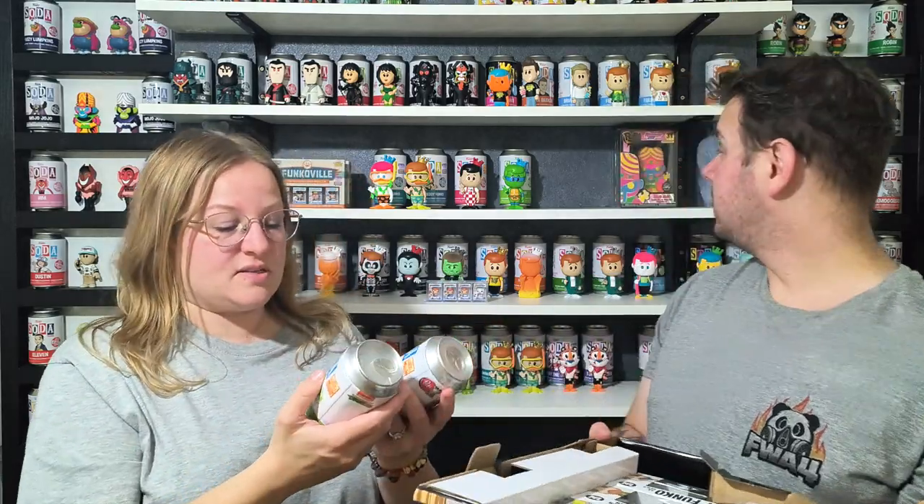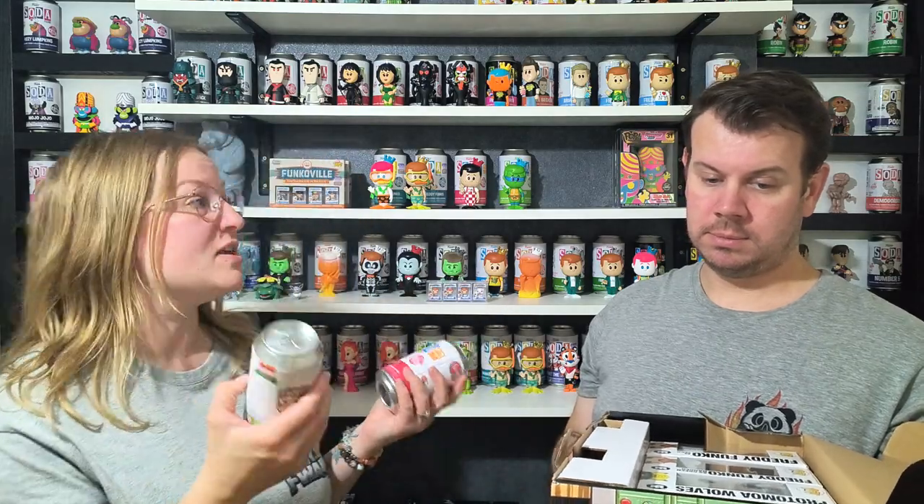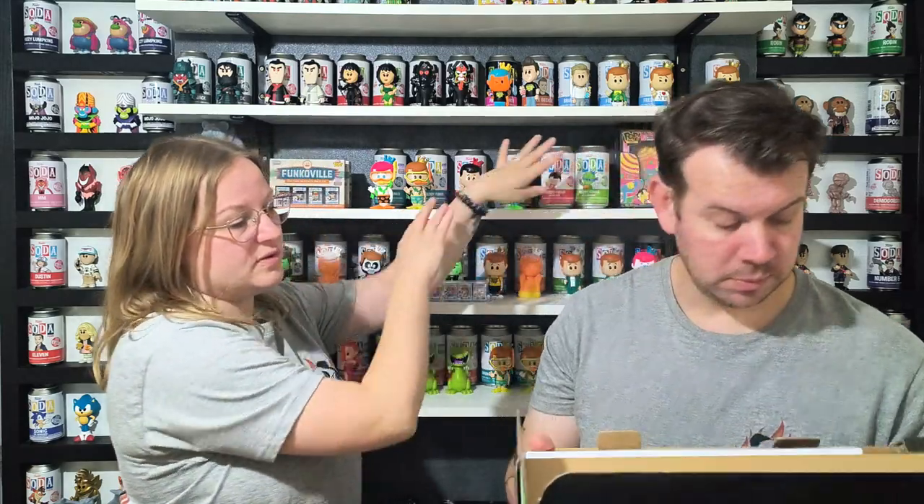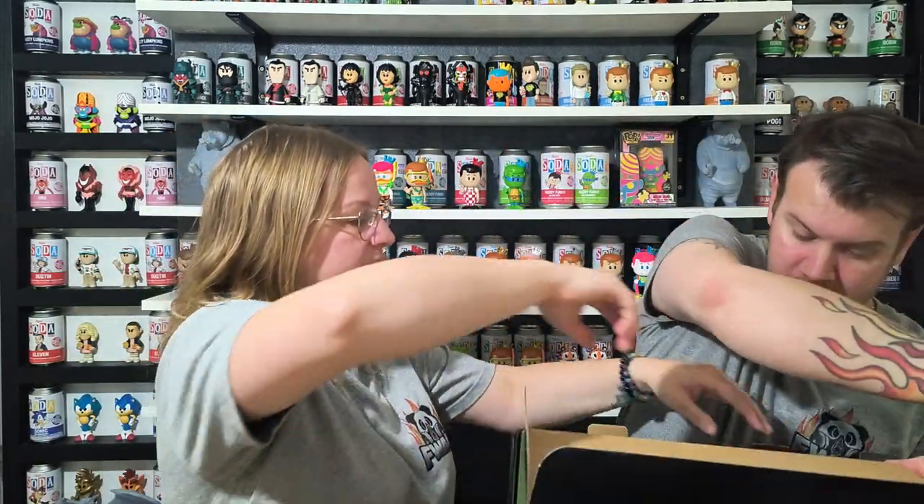We've got the same ones as before, which is a bit annoying, but we can trade because there are a lot of people that want to trade. So Freddy Funko's Big Boy, which we've already got, and also Freddy Funko's Leonardo from Teenage Mutant Ninja Turtles — we've already got one of that as well. I'll put those on the shelf. This looks like a firebox to be honest.